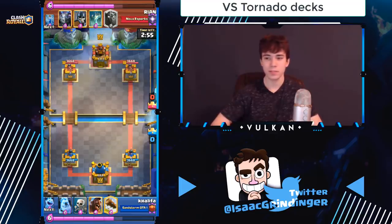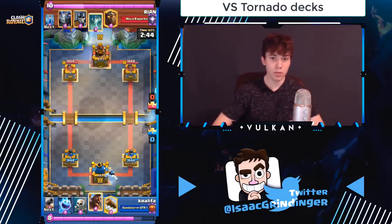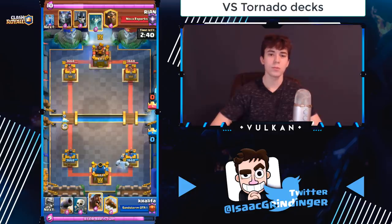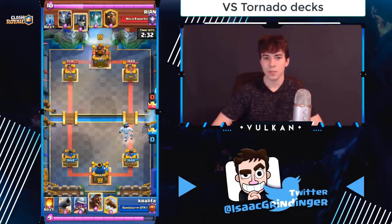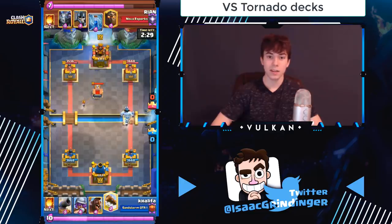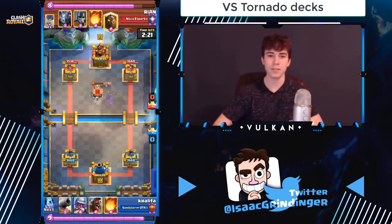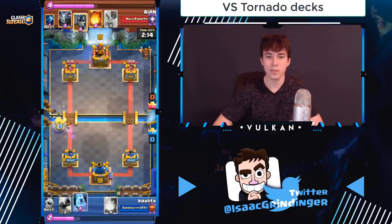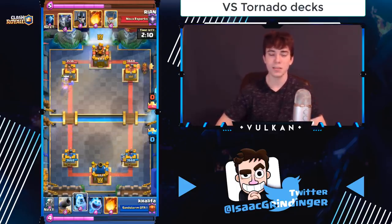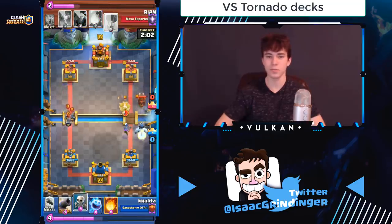It's all about getting the fireball chip damage. Versus graveyard in single elixir you don't want to do it, but in double elixir you want to be fireballing pretty much anything they drop — especially the bowler. If you fireball a bowler, your musketeer will win the one-on-one versus the bowler, which means your musketeer gets a counter push and can kill everything else they drop, getting damage on their tower while not letting them stack a huge push. Versus graveyard, also don't waste a log — if you waste it on offense they can use a graveyard and you won't have log to kill the skeletons.